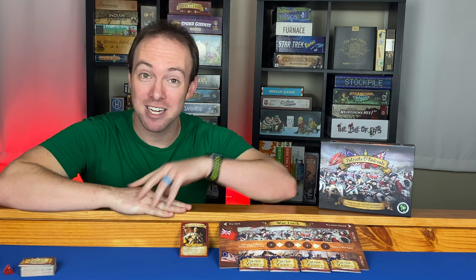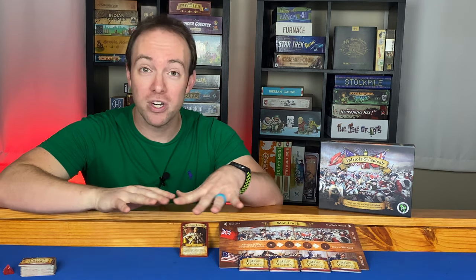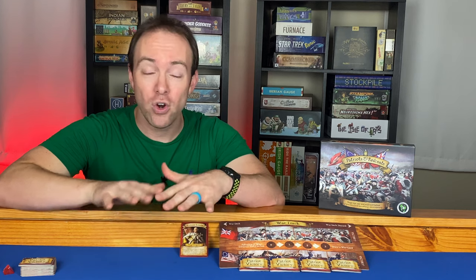Welcome. Today we're going to be taking a look at Patriots in Redcoats. This is a 4-10 player deduction team-based party game. It's July 4th, 1776, and the Declaration of Independence has just been signed, either forging a great nation or sealing all of their fates. You're going to take the role of either American Patriots or British Redcoats trying to determine everyone's loyalty and win the war.